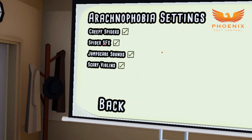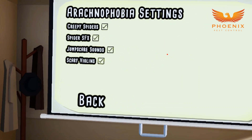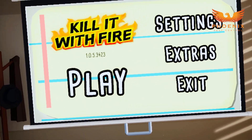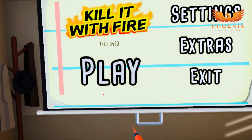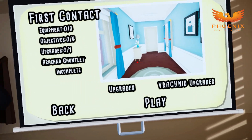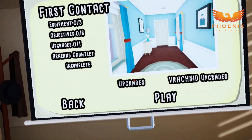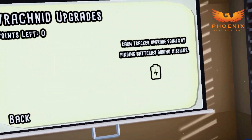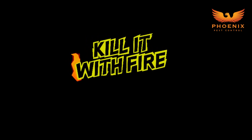Arachnophobia settings: creepy spiders, sound effects, jump scares, scary violence. So if you're arachnophobic, I guess you might not want to play this game. Let's see what this is all about. Kill It With Fire — we're going to kill some spiders. Equipment, objectives, upgrades, arachnid gauntlet. Iron upgrades. Do I get a better sprayer or something? I don't know. Let's play.